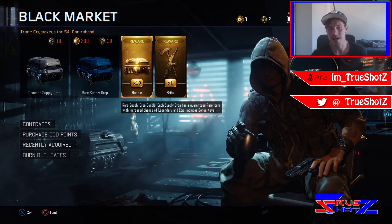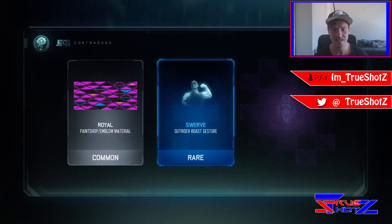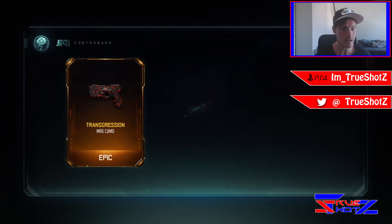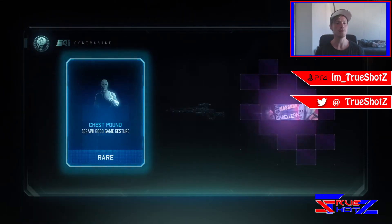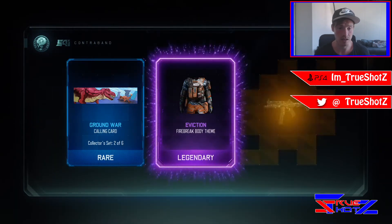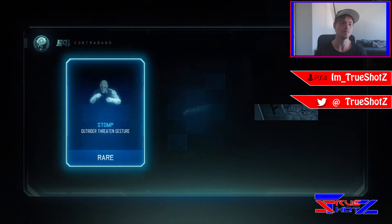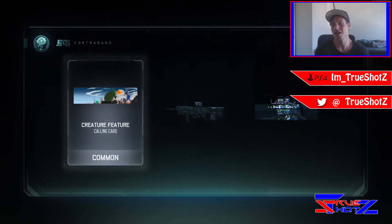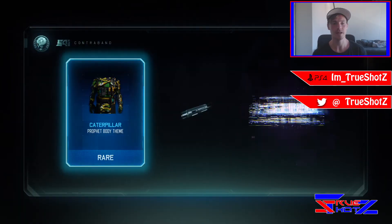We've got ten rare supply drops and we're opening them now. Let's start with the bundle — what do we get? We got the transgression camo for the MR6. That's not what we're looking for. All we want is a new weapon. We're getting new stuff but it looks like just camos — for the Kuda, which I use a lot. I'm not gonna lie, I enjoy the Kuda, but we really want a new weapon.